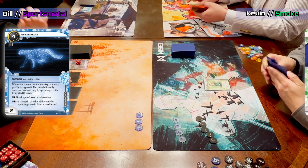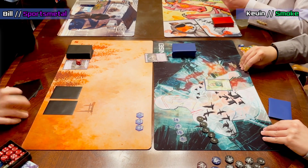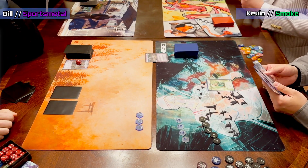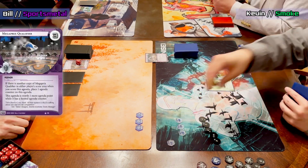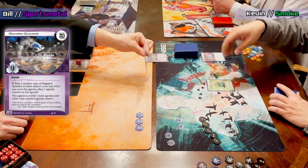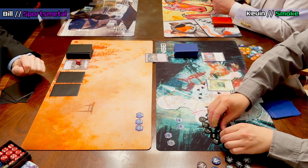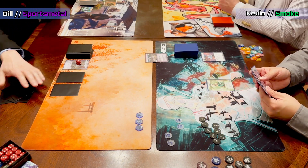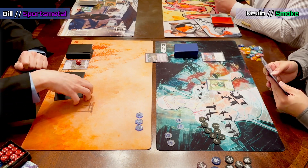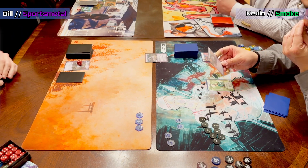Bill's first turn was just installing three cards. Kevin is going to try to keep him honest — he steals what looks like a Mega Pre-qualifier. Bill is taking two cards off of that. Kevin does a Dirty Laundry into R&D. Sports Metal's Mega Pre is one of those agendas you're pretty happy to give up because it becomes more points for you than for the runner.